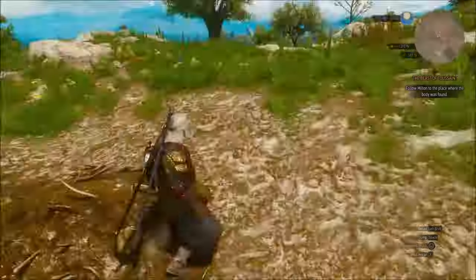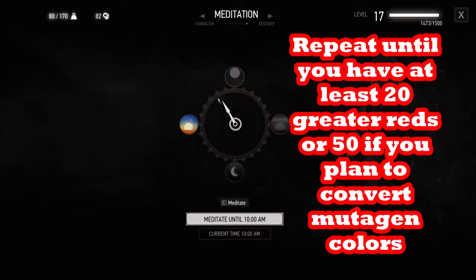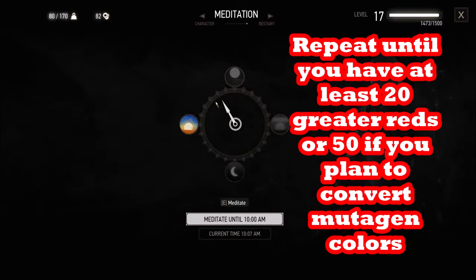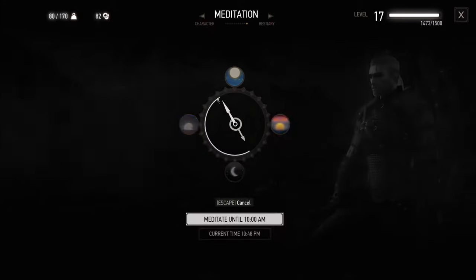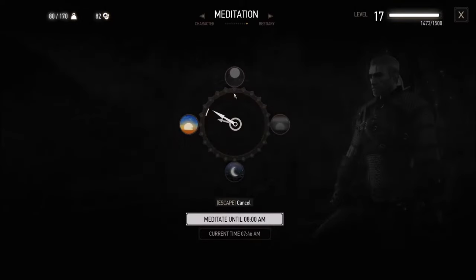Then you do the same thing: loot the nest but leave one item in — leave the lowest quality item in there. I was actually kind of low on Chidna's shell so I wanted more of those, but just make sure you leave one item. Do not loot all. Otherwise the nest will die. If you save, quit, or save and reload, that's going to kill the nest.